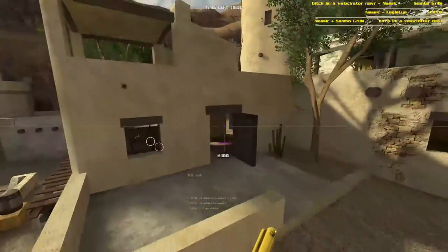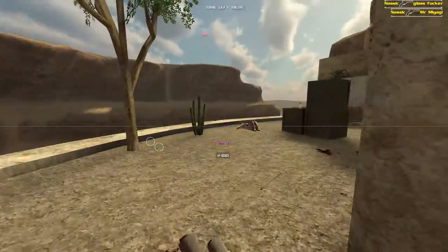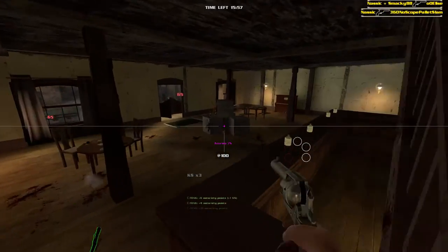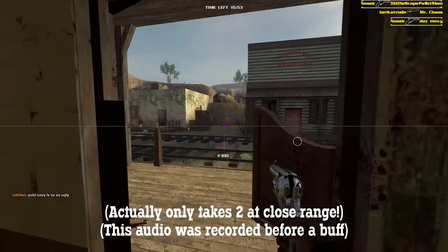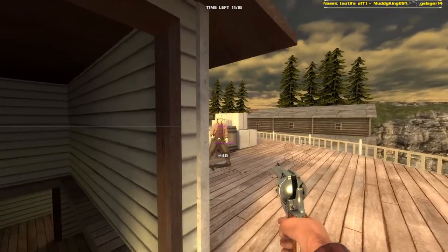A headshot will kill an opponent at close to medium range, and so will 2 body shots, but at longer range it'll take 3. Like the Navy, it can be fanned with the right mouse button, which will take 3 shots instead of 2 to kill, but can be a very good option if you need to panic spray or take down multiple opponents. The Peacemaker is a very versatile gun but it dominates in any close or medium range situation.